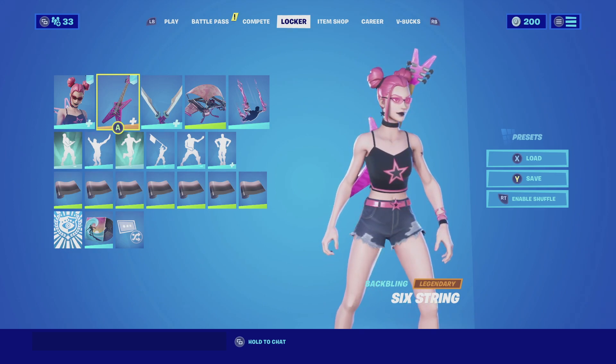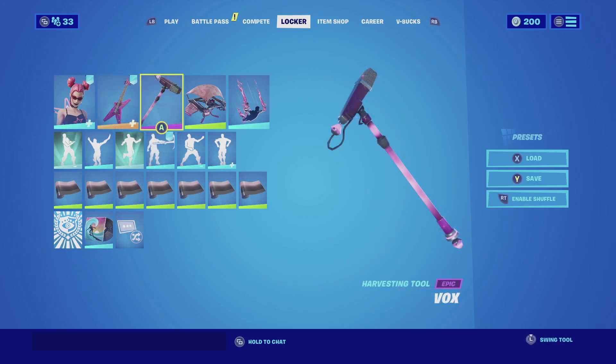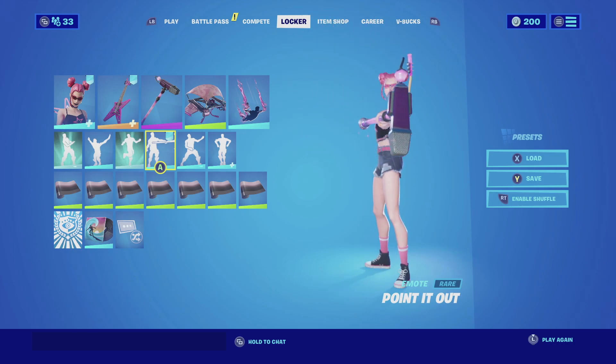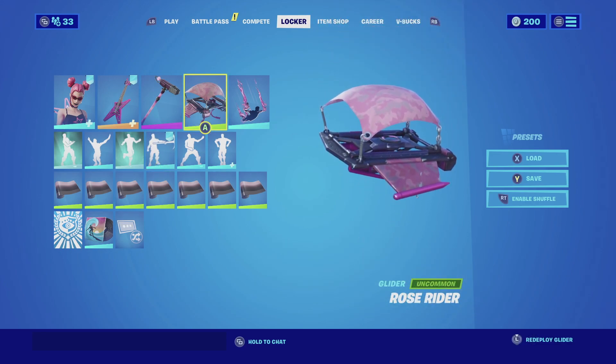I think it's how she isn't too rock or metal, and having this back bling actually makes sense. The color scheme matches really good with all the pink she does have, so it's a win-win. For the harvesting tool, we're gonna be going with the Box — it's a microphone, so it matches really well because she does have a guitar. The color scheme matches really well too, and for the glider I'm going to be going with the Rose Rider.